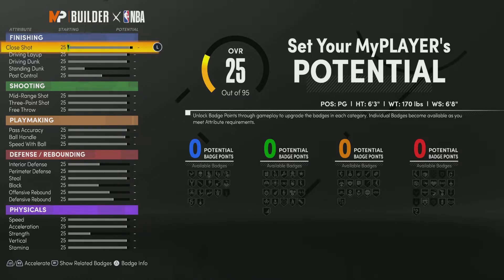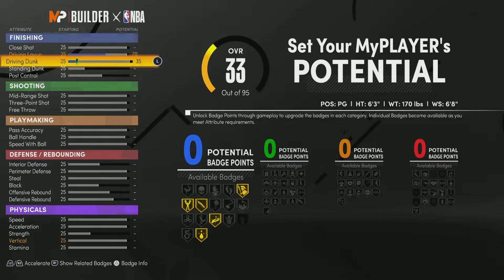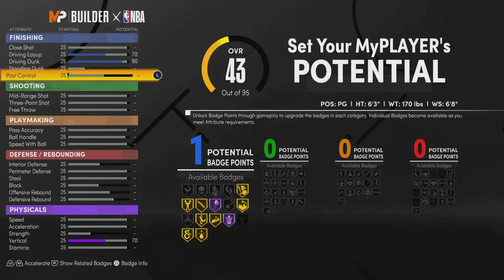Starting off with finishing, you want to raise up the layup to a 70. We're going to raise up the dunk to a 90. You want to raise the post control — we're going to max that out. The reason I went like this with the post control is because post control gets you a lot of badge points.